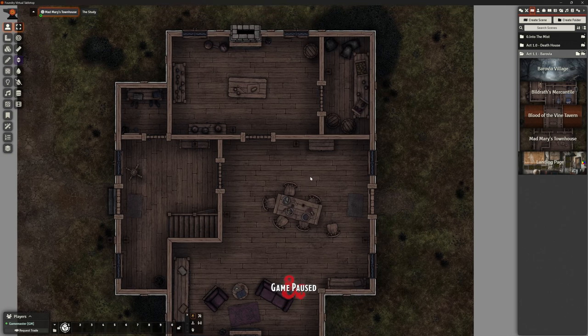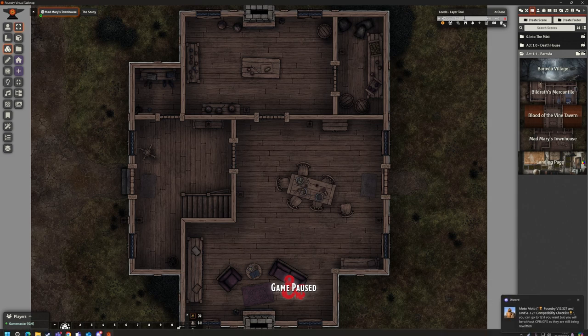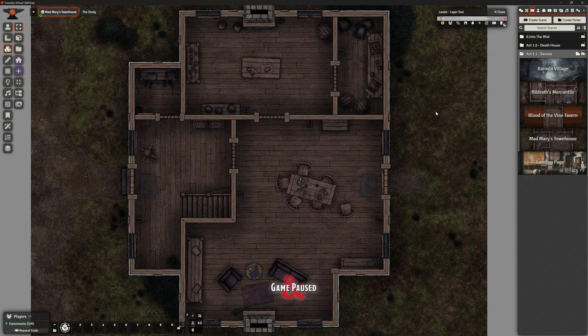The next thing to do before I get carried away building is — this is a multi-story place. On my left-hand side I'm going to select Levels and go to edit. I'm going to add a new level and make sure I call this the Ground Floor, because what I don't want to do is put walls in and have those walls end up being really, really high. I must put in the heights.